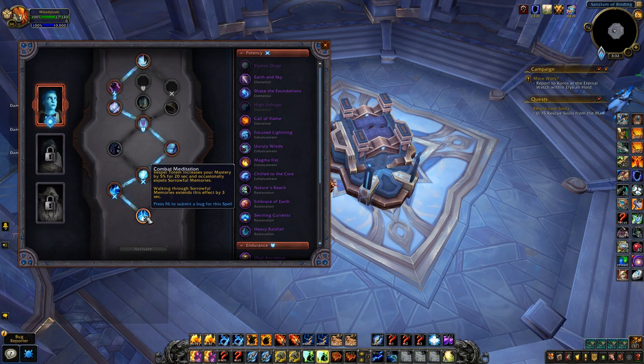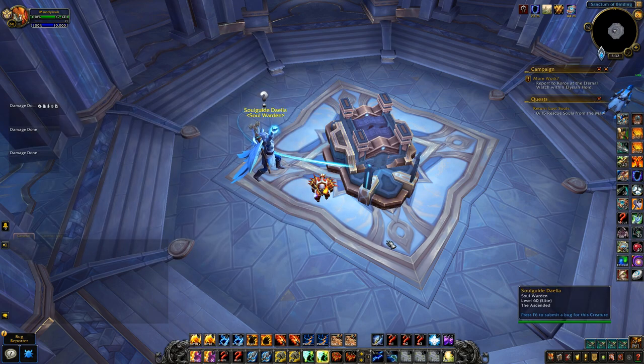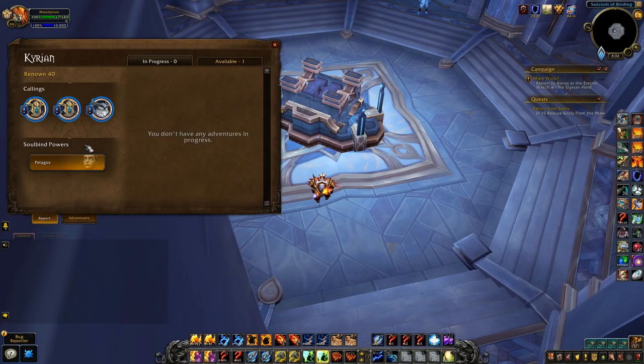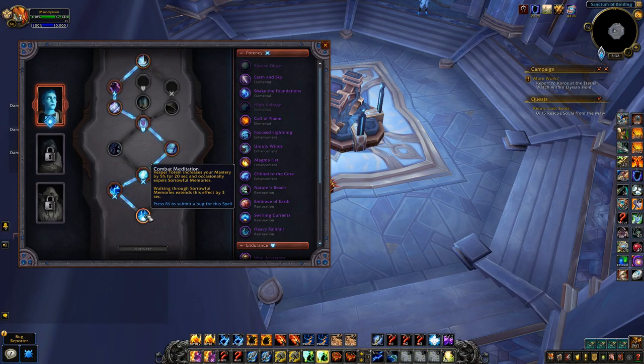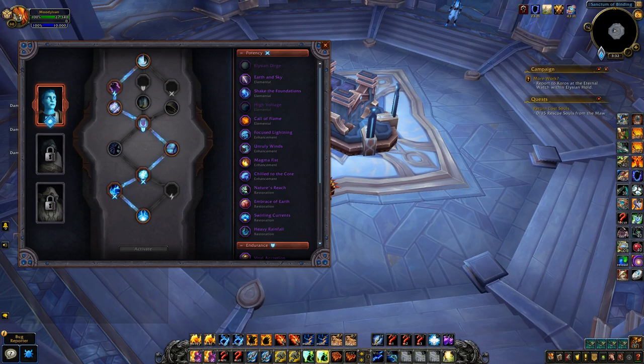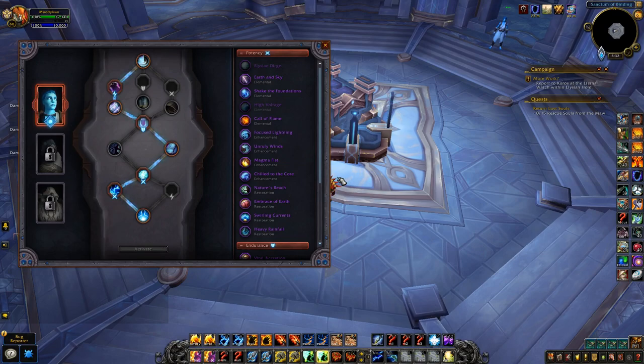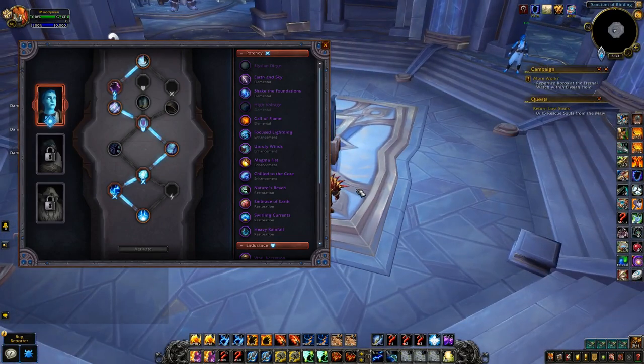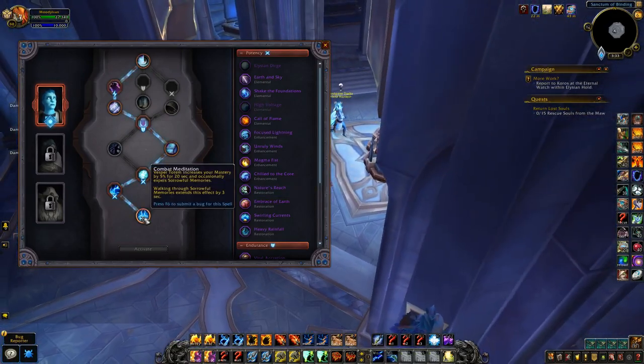Combat Meditation from the Vesper Totem increases your mastery by five percent for 20 seconds and occasionally expels sorrowful memories — cloudy orbs along the ground, like I showed in the Windwalker Kyrian video. If you run through one of those orbs it increases the duration of that five percent mastery effect by three seconds each time. You could time Spirit Walker's Grace around that too — use your Vesper Totem, then Spirit Walker's Grace so you can cast while moving to the next orb, creating really cool synergy.